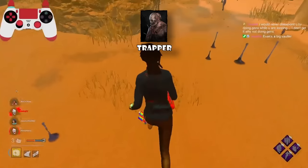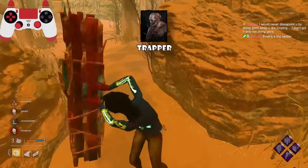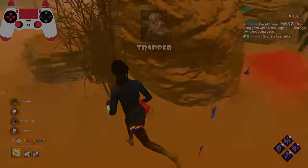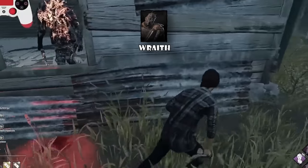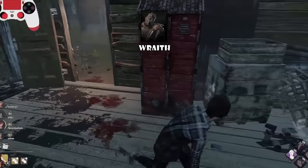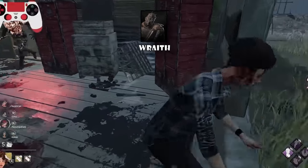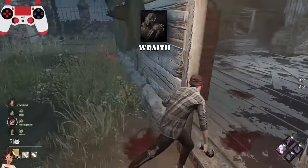It's also really important to know where the basement is so you can prevent looping in that area, because Trapper's basement can be really rough. Wraith — if you're working on a gen, it's important to look around you to see where the Wraith is coming from. Doing a gen in the open is pretty dangerous because once a Wraith approaches you and starts to uncloak and you have nothing to play around with, like a pallet or a window, you will most likely get hit.